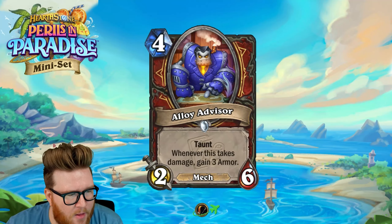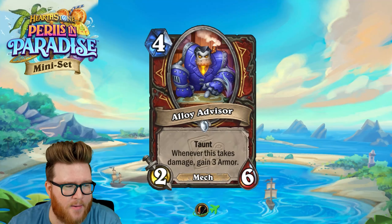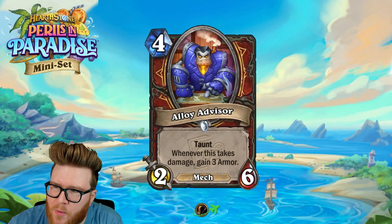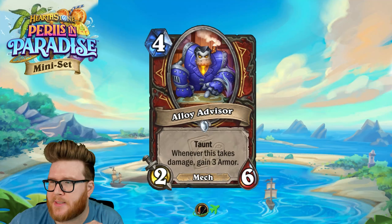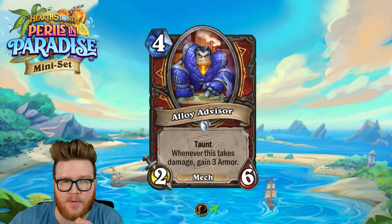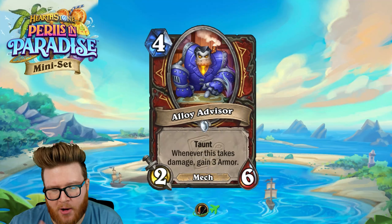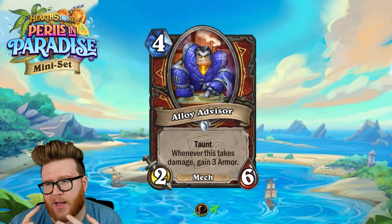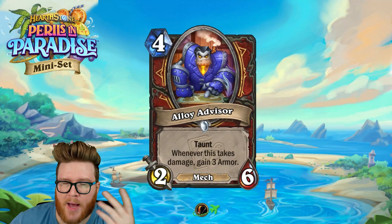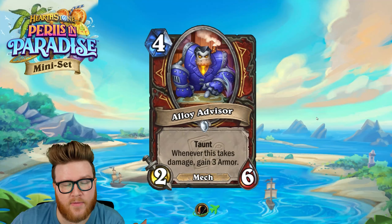Moving on to the Alloy Advisor — I think this is actually pretty cool. It's a four mana two-six Mech with Taunt; whenever this takes damage, gain three armor. Right now we have a pretty board-based meta — particularly a lot of decks just playing cheap stuff early. Pain Warlock has all those little one-one imps, Shamans have little one-one chargers, Priest is playing little dragons to set up for Zarimi, and Pirate Demon Hunter plays all the little pirates. I think there are quite a few board states stretching into turn four where this thing takes two or three hits for opponents to remove.